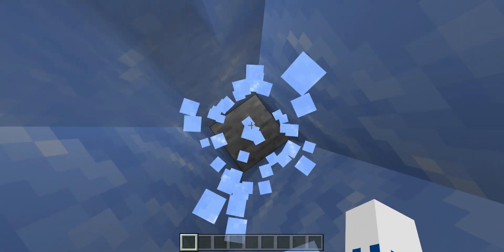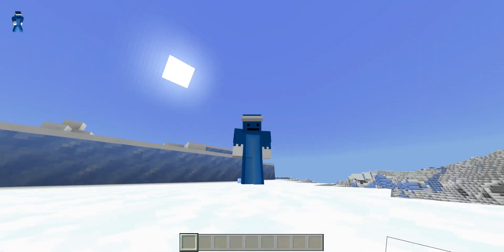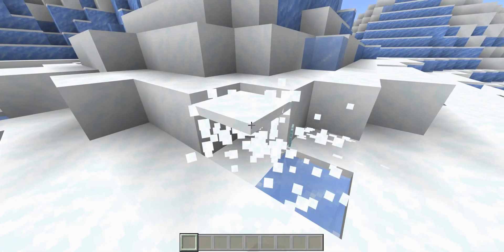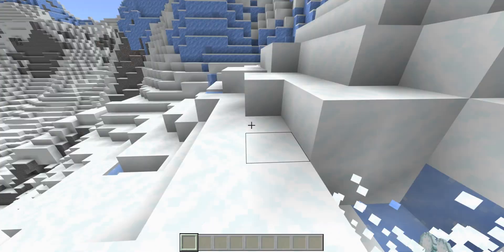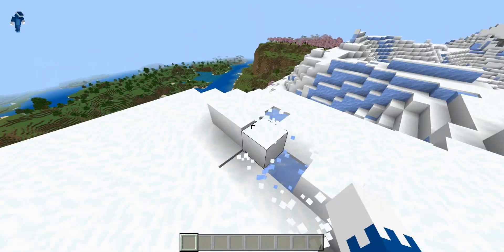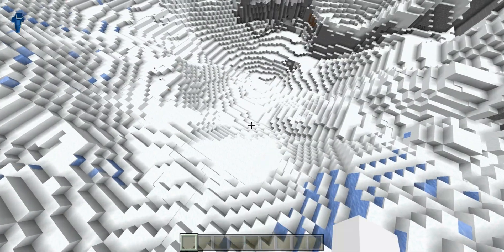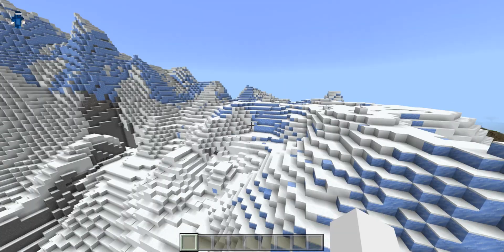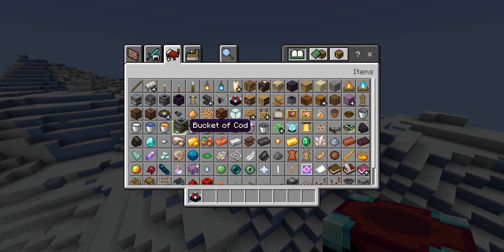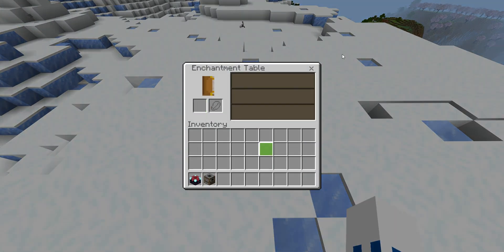So first off, what is down here? Oh, just ice. Anyway, the left click button is to attack or mine. And then right click is to use things — like open chests and stuff. So I have an enchantment table and a smoker, and I place them using the right click button and I open them using the right click button.